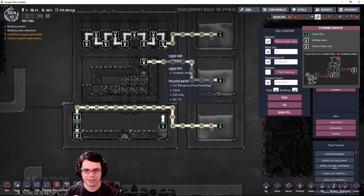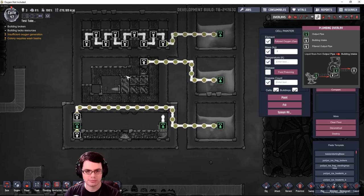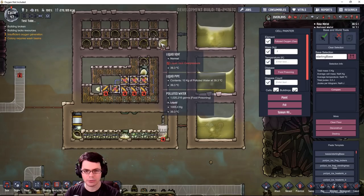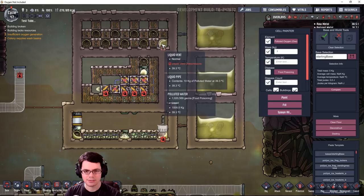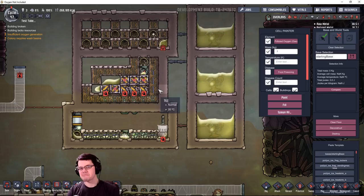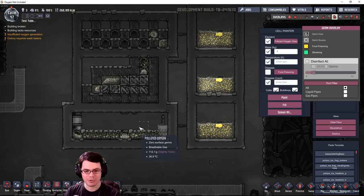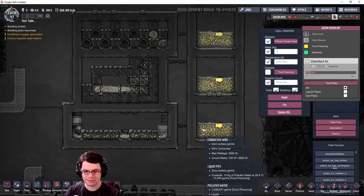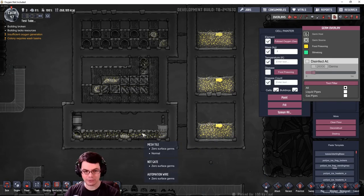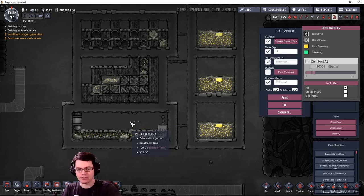Here we go — the big test. It's filling up one spot and then spreading to the next locations — that's pretty cool. Once one liquid vent becomes over-pressurized, it moves on to the next location. And here's another thing — checking the germ overlay: there's a lot of food poisoning in the liquid down here, but the polluted oxygen being produced is not carrying any germs, so there's no slime lung floating around. That's a key finding.